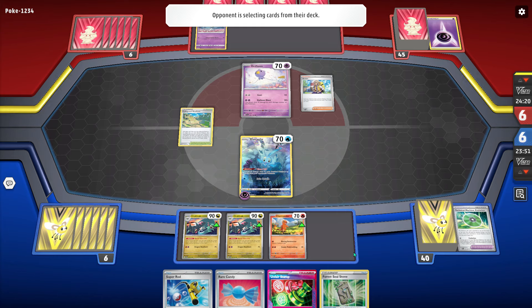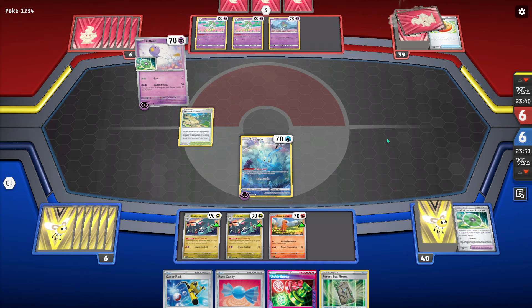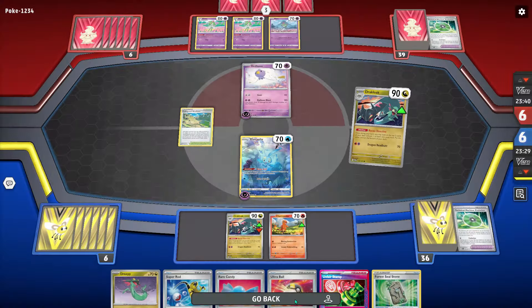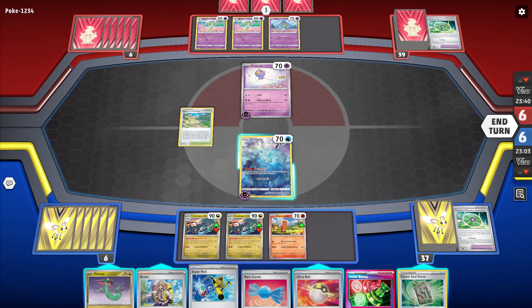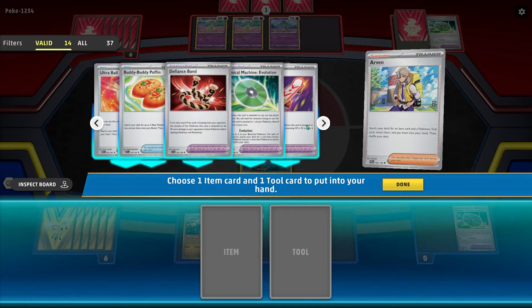I can always candy the Charizard — there's really no rush to get a Charmeleon. My opponent has a pretty decent second turn but no Curlias, which is unfortunate for them, though they can TM Evo up into two Curlias. My goal this turn is to get into a Charizard and start attacking, put some pressure on. I get an Ultra Ball right away so I can make that happen. With this Arven I kind of make a mistake — in hindsight I probably should have grabbed a Vessel and established my psychic energy on one of the Drakloaks.